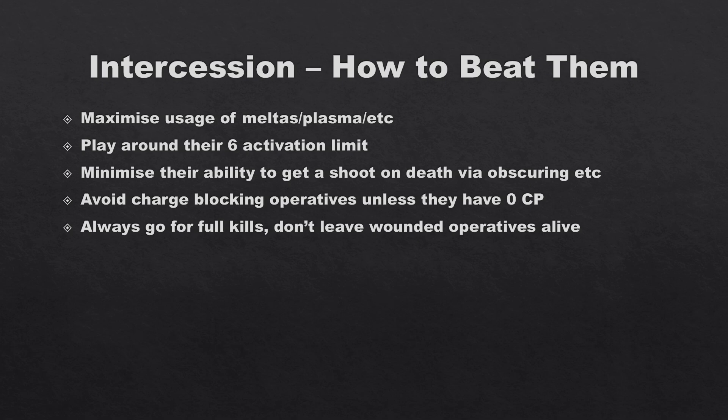So how to beat Intercession: you need to maximize the usage of melter, plasma, and similar weapons — anything with five, six or higher damage with AP1 or ideally AP2. If you overcharge plasma into a marine and get four hits, that marine is dead: with only one defense die they'll take a minimum of 15 damage against 14 wounds. Melters are great too. AP1 weapons aren't bad but ideally maximize AP2; if you lack AP2 weapons you have to rely on volume of fire.